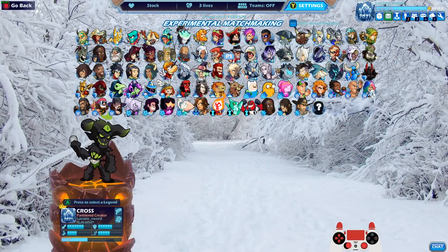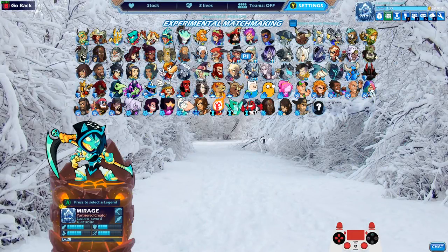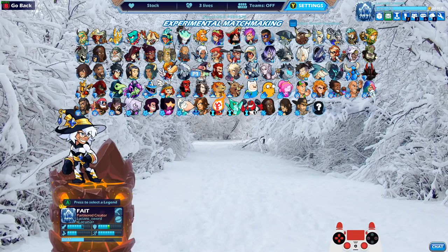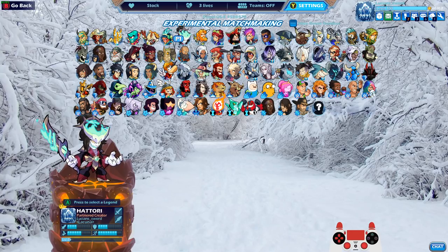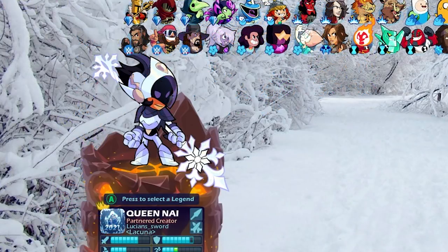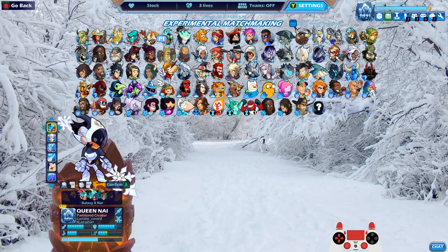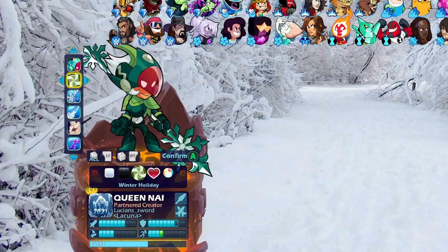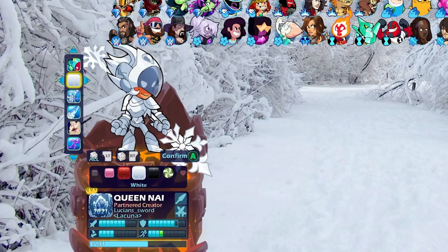How's it going everyone, Lucian Sword here playing some more Brawlhalla for you guys today as always, and I hope you're all having a beautiful day wherever you might be. Today I made a themed legend - let's call her Frost Queen Nye, or Ice Queen Nye, or Winter Queen Nye. As you can see I'm using the Galaxy X Nye skin for this. I think it looks better with this skin for the particular theme. We're using Gala Colors as well - I think they look the best.